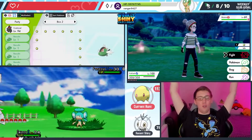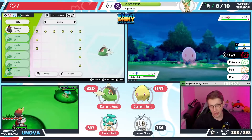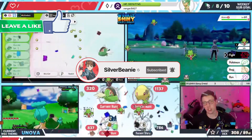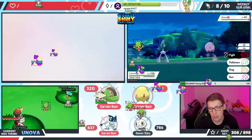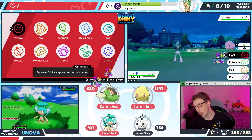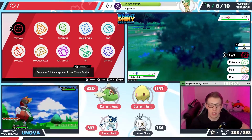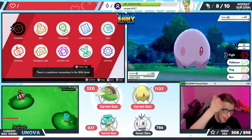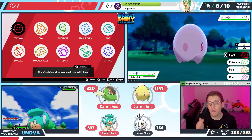We got a shiny Pampour! I'm so excited right now — let's go! Finally, after 837 Friend Safari encounters, a shiny finally arrives! Oh, I'm so happy — it's done! That actually took way too long. Why is Friend Safari so bad for me? I was just chilling here enjoying some Ben and Jerry's and the Pampour pops up — let's freaking go!